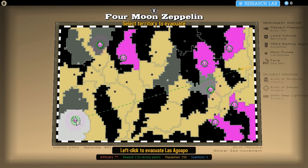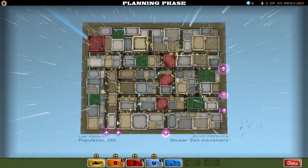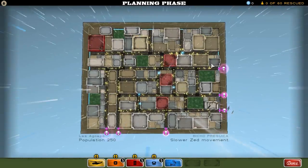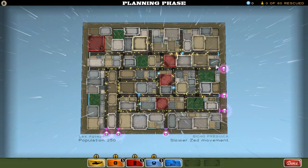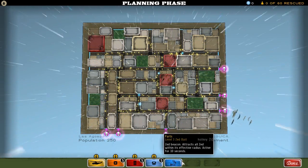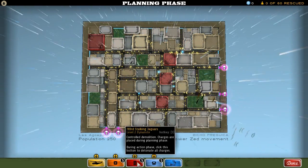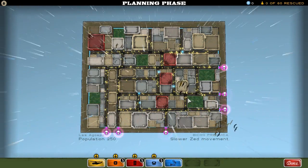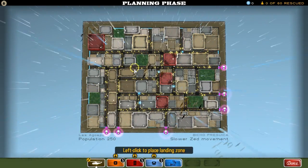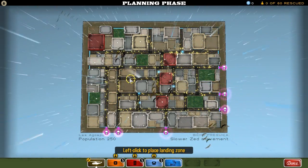Let's evacuate Las Aguapo. This should be interesting - the loadout isn't amazing. We're going to have to use barricades to get the Zed to move their water-soaked shoes and pants and shamble into a sort of corralled area. Lure them in with the fart canisters, and then just blow the living shit out of them with dynamite and Moon Prunes. And hopefully the Catbird as well. We've got to be really careful too because look at all these gas lines. Really, we want to get the Pleasant Pheasant somewhere like here.